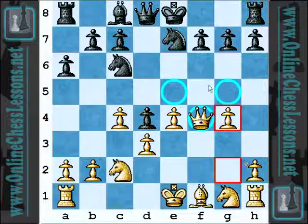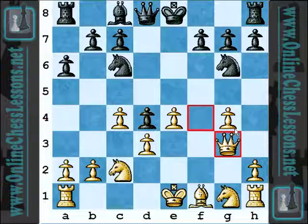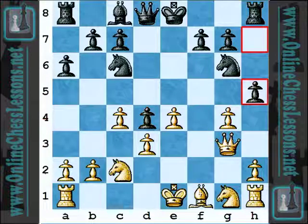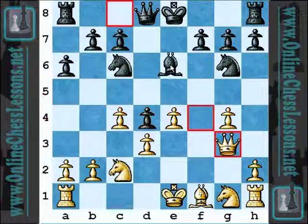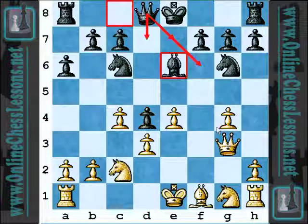Now Knight G6 — good move. And Queen G3. Here, Knight CE5 was played, and I don't really understand why. I think maybe H5 was a solid idea, possibly just Bishop E6, Queen D6 or D7 — either one. Possibly Queen F6, I like that more.